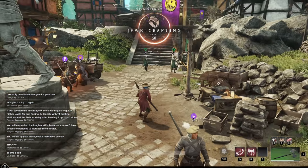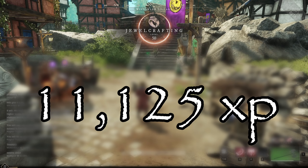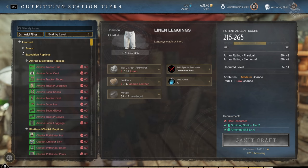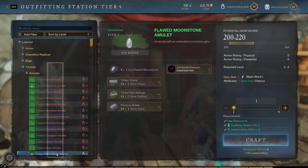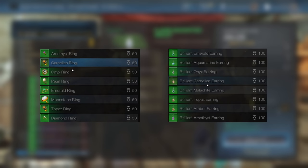Since our objective here is to reach level 50, we will need to accumulate 11,125 experience. The station we'll be using is the Outfitting Station, and you will find the Jewels under the Trinket section. Being level 0, the only Jewel type that you can craft are the amulets. Rings are only available after level 50, and earrings after level 100.